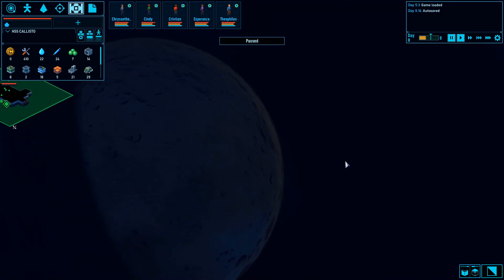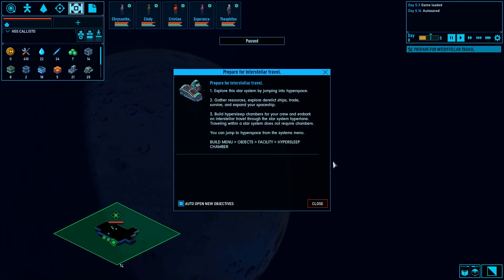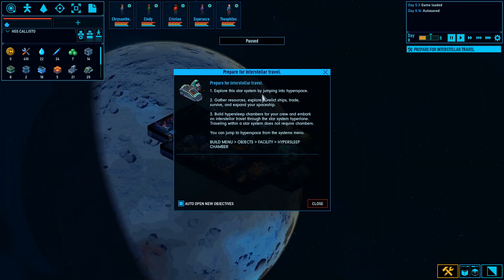It looks like there is nothing else here. Prepare for interstellar travel — explore the star system by jumping into hyperspace, gather resources, explore derelict ships, trade, survive, and expand your spaceship. Build hypersleep chambers for your crew and embark on interstellar travel. Traveling within a star system does not require chambers.